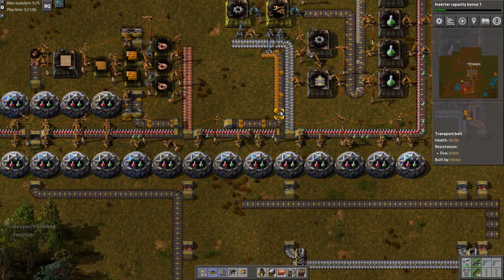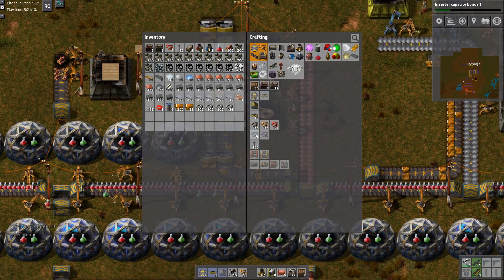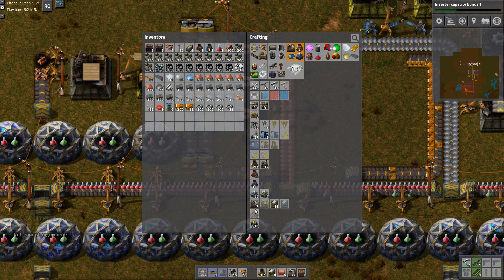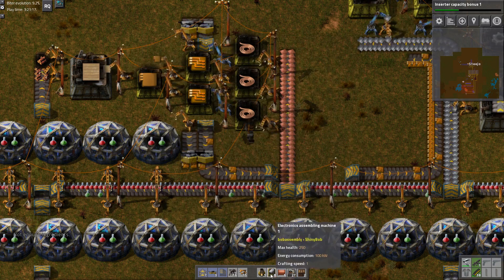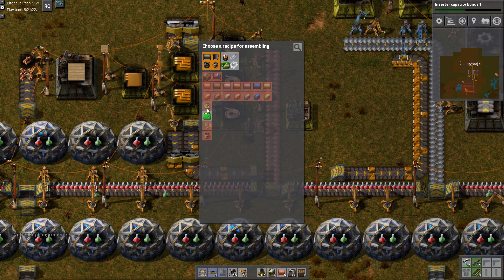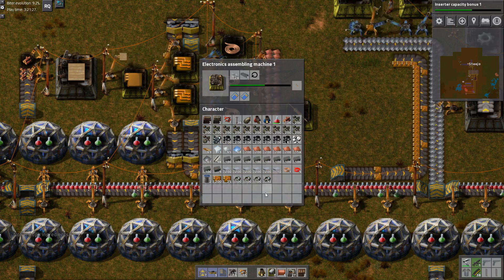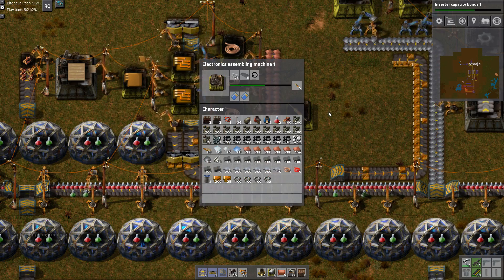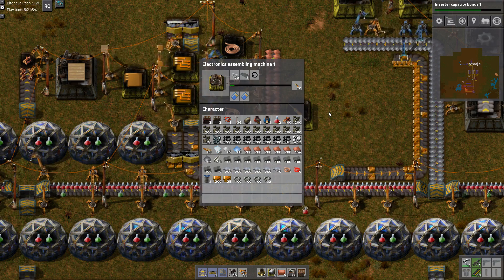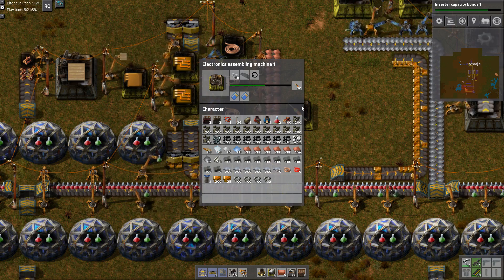Okay, fertilizer got finished, that's good. So the issue we're having here is these aren't quick enough. What I could do with is I'll just pop one of you down here - the fuck is that? Construction robot brains. Maybe some of these main things. Get me more inserters, get me more inserters, get me more inserters!